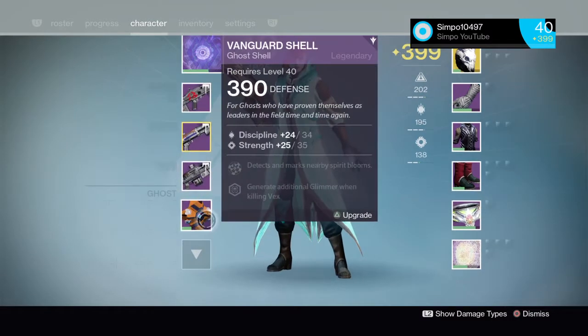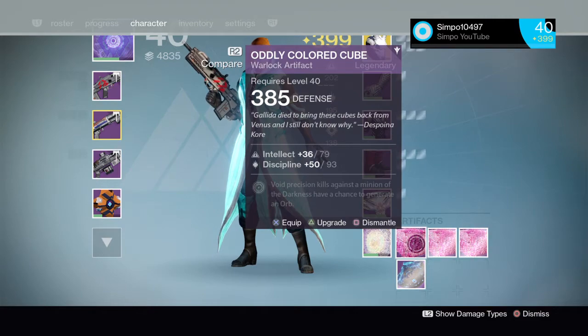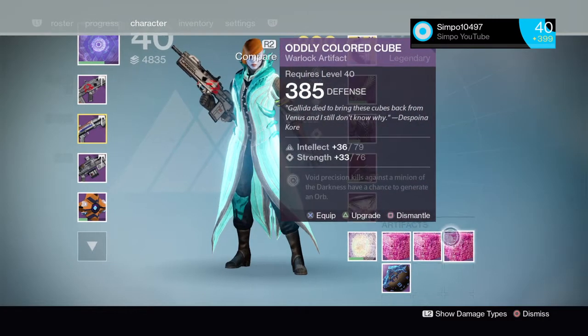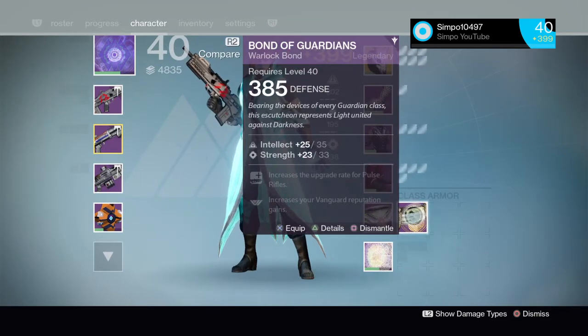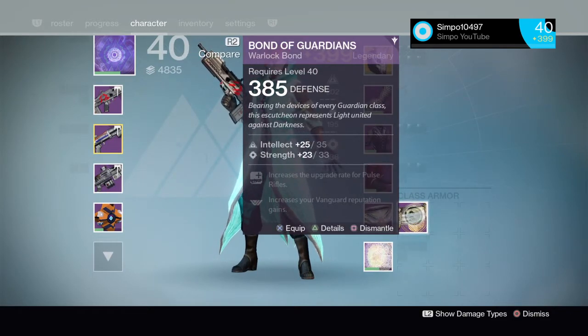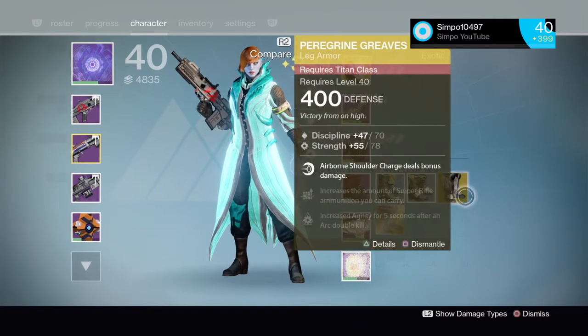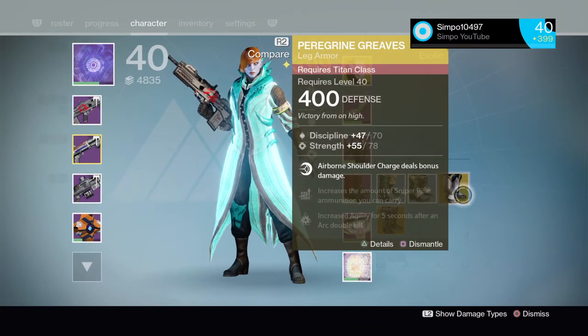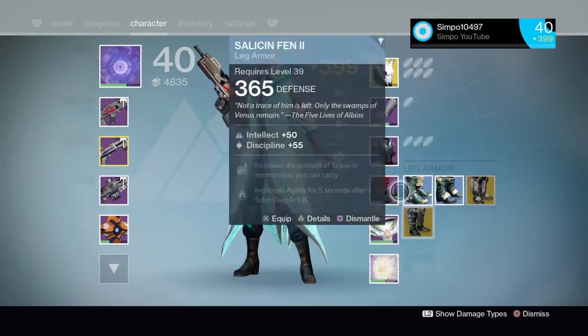We get a Truth at 400, which is nice. So many oddly-colored cubes. And then we get the artifacts — nothing too important there. We get a bond here — Intellect and Strength. Normally for the Warlock I'd probably run Intellect and Discipline. We get 400 legs for the Titan and the Bones of Eao also at 400.